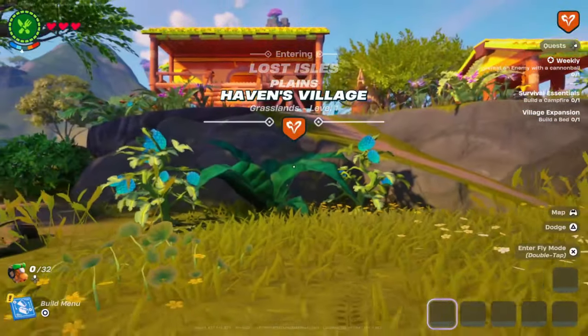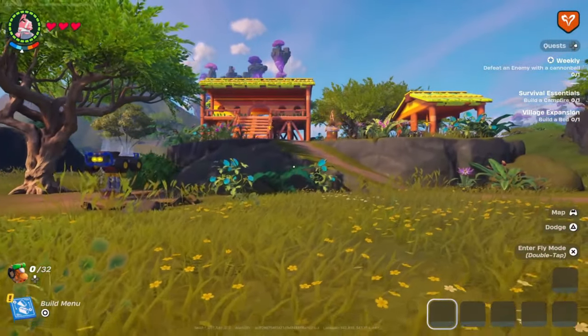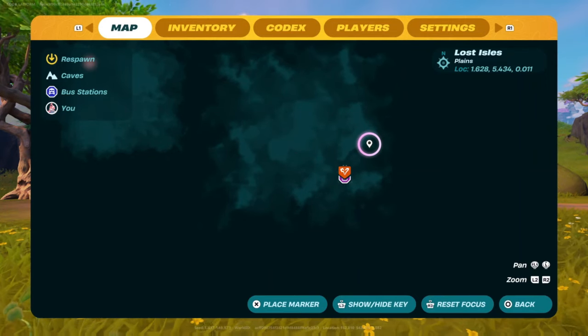Please note: once you've found this, you can go back to your normal world and just complete the challenge — this is just to help complete the challenge. Once you spawn at Haven's Village, open the map and go to this location.